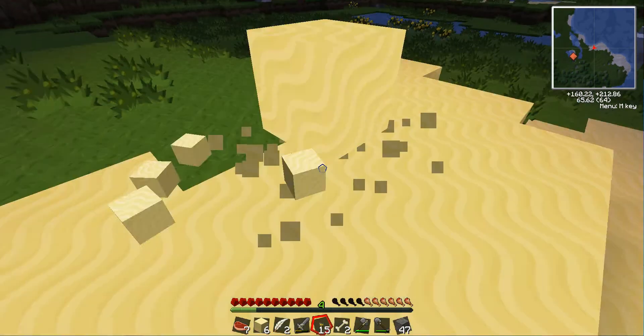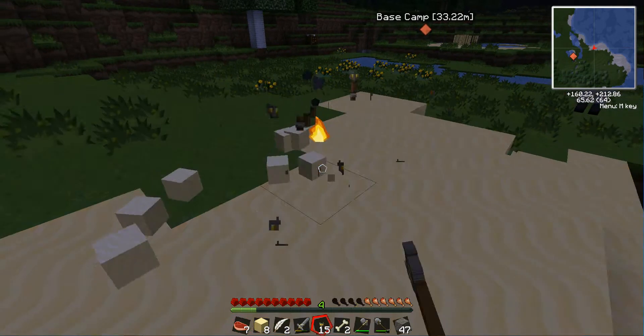What I wanted to show you is: take a torch, hit this block real quick, and then put the torch underneath it. It'll automatically break.